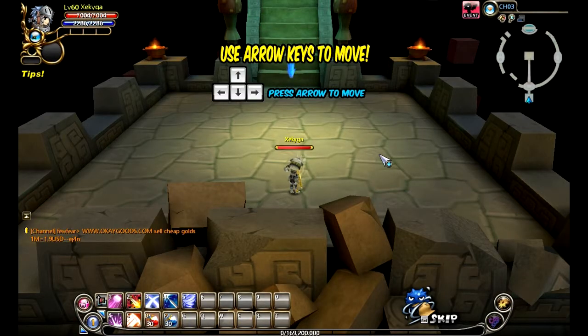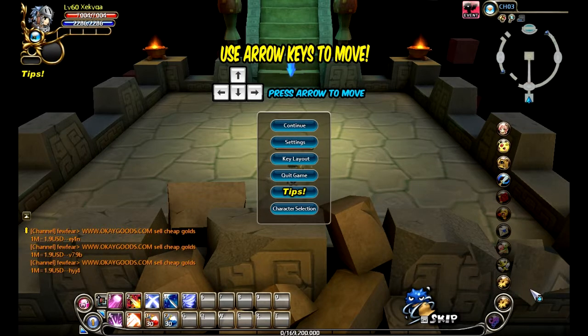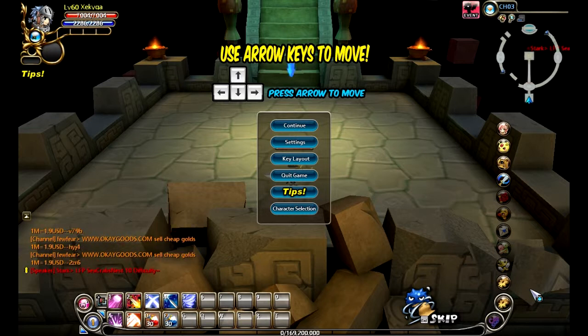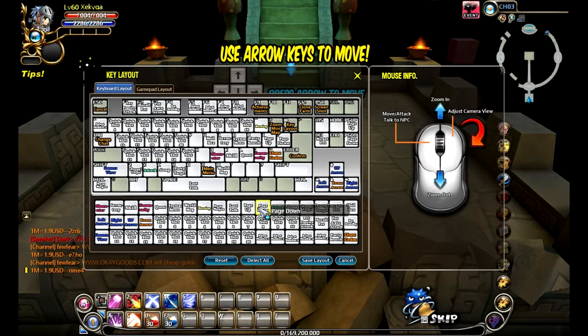First I'm gonna run through the keys and stuff. The movements in this game — if you play Heroes Go or Dragonica or any other games I've played, you would know that the button setup is exactly the same. For those who've never played those games before, this is the button setup: up, down, left, right — those are the arrow keys. To loot, press space bar. For your moves, you gotta press Q, W, E, P, T.